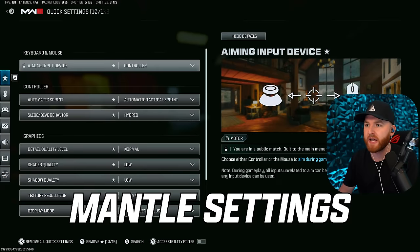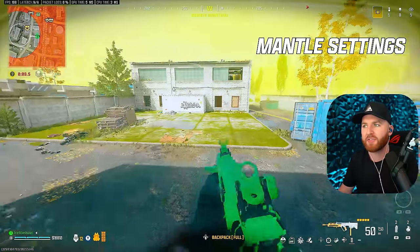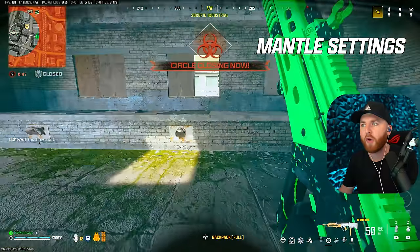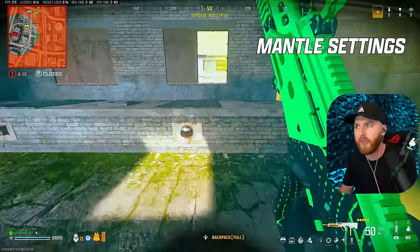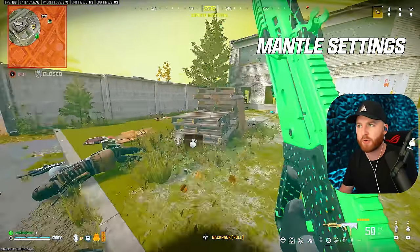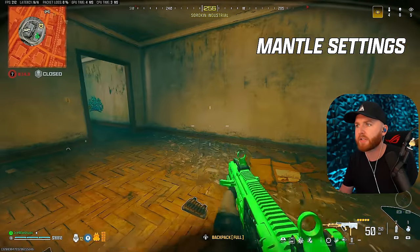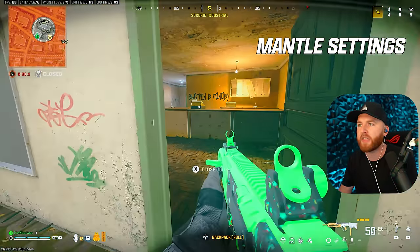For movement exploit number seven, we're changing a setting. Normally I suggest having all mantle settings turned off, including grounded mantle. With grounded mantle off, you mantle quickly but nothing crazy. What grounded mantle does is — while it sometimes causes you to auto-mantle when you don't want to — it creates crazy momentum when you mantle. I basically just teleported through that window. As you move through the entire map, all your mantles are significantly faster, and more importantly, you can chain them together. Chaining them with tactical sprint carries the momentum and allows extremely fast movement. Find spots where you can chain together multiple low ledges, and you fly across the map in ways that don't otherwise exist.